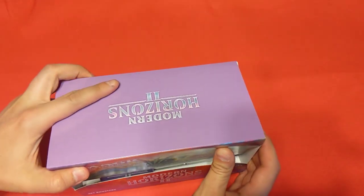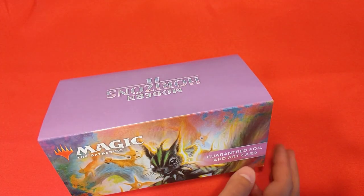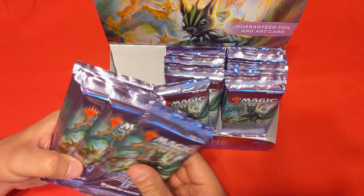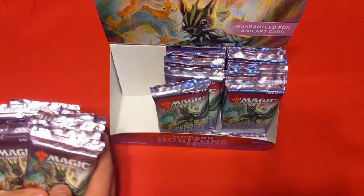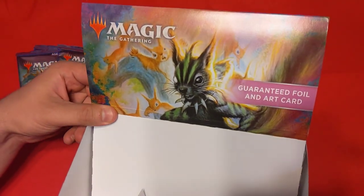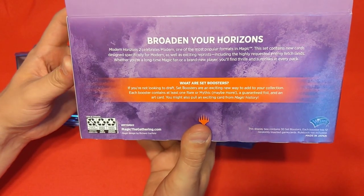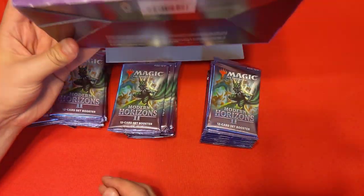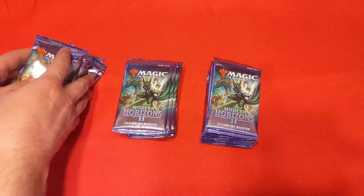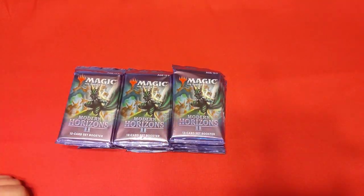Because I'm using a camera that doesn't like really long video times, we're going to be breaking this into three sections. It's 30 packs, so we'll break this into three separate videos. Looking at the box, you get a guaranteed foil and an art card — that's pretty cool. I'm pretty excited to try this out and see what we get in Modern Horizons 2, and this is obviously going to dictate my play style in Commander.